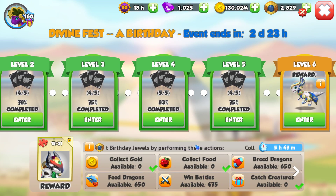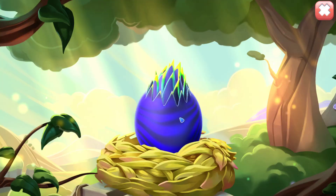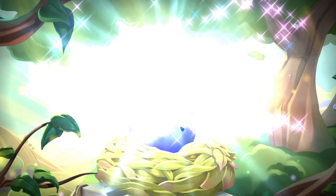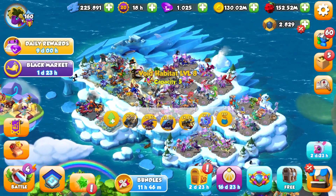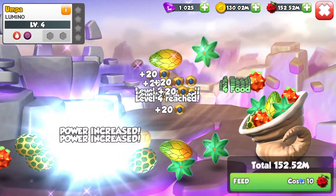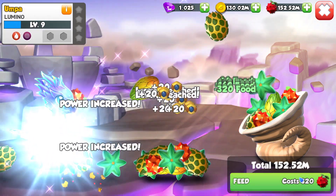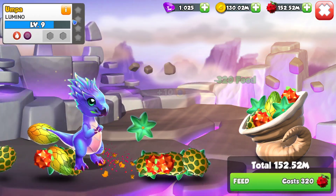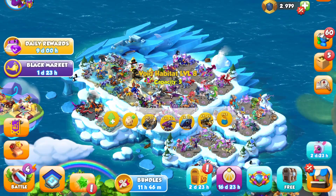The feeding dragons quest is also super easy no matter who you are. Just get a new dragon in your habitat — put in a fire dragon if you need to — hatch it, and then just feed it. You'll get plus 20 each, and you only have to level it up to level 9 and you're done. Then you can go ahead, more options, sell — done.